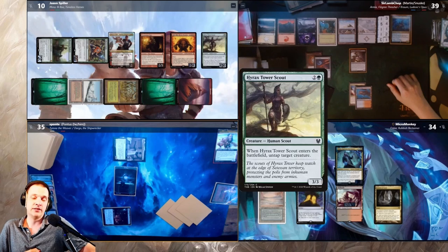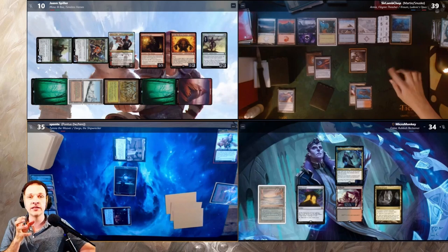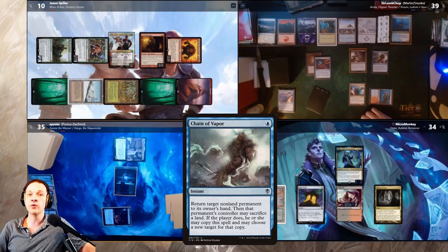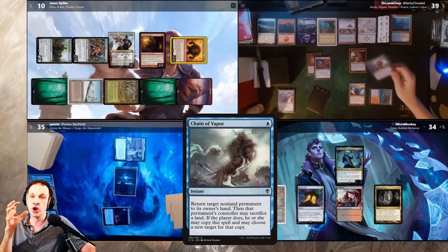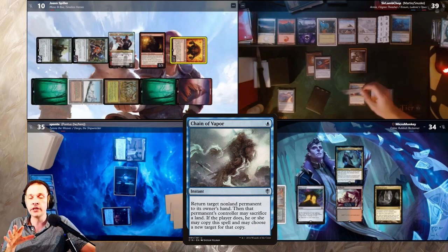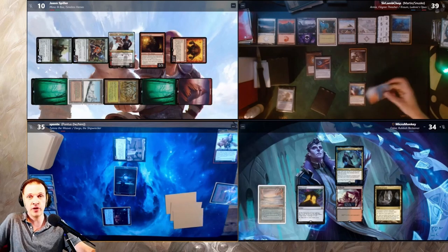He pays six more life into Treasonous Ogre for two more red mana, then casts Hyrax Tower Scout, which wins the game together with Kiki-Jiki. The Tower Scout resolves as everyone passes priority. Minsk activates Kiki-Jiki targeting Tower Scout to go infinite — but in response, Chain of Vapor bounces Tower Scout back to Minsk's hand. This makes Kiki-Jiki's ability fizzle. No token enters play. The combo is stopped — great work from Crom!